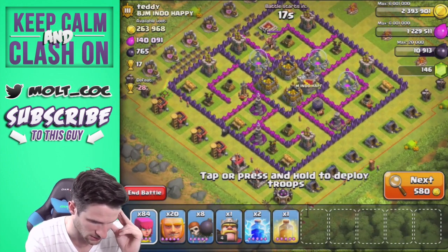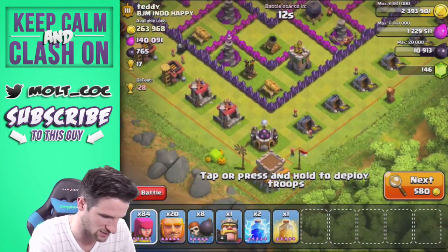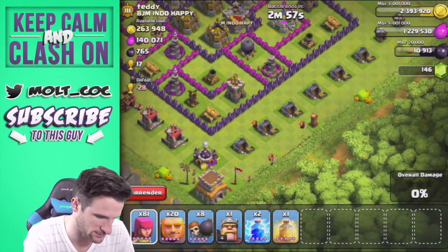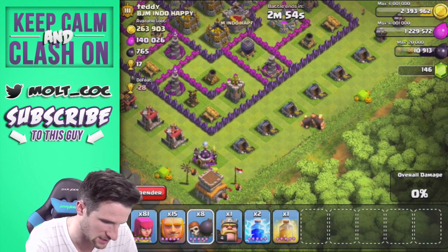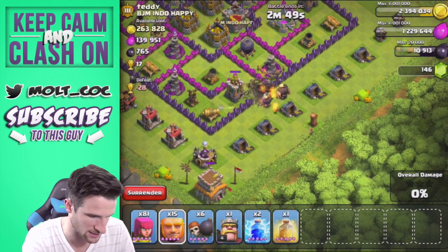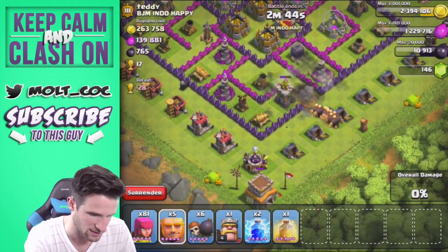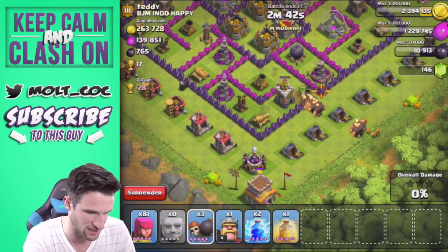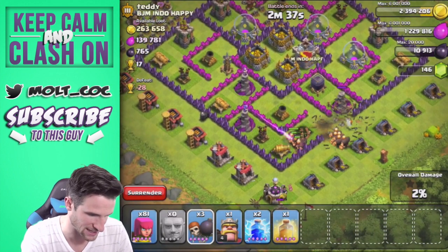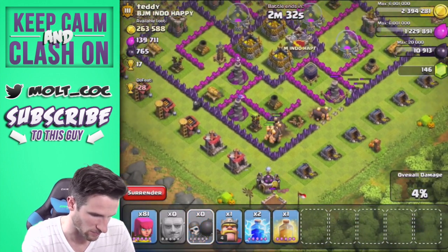Let's attack from this bottom portion down here. We'll drop off a couple of archers on the town hall right there, get in here, and drop off a couple of wall breakers — hopefully that mortar doesn't hit them. Good job! There are going to be giant bombs in there; I knew that just because you can tell by the way that whole section is laid out. We do want our giants to head into the center a little bit more.